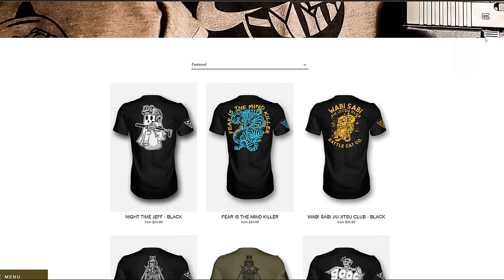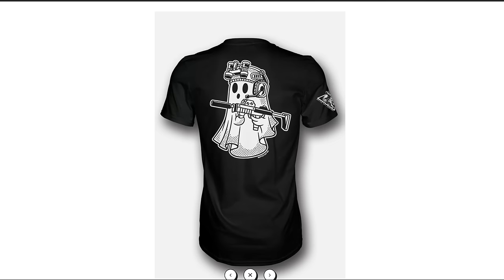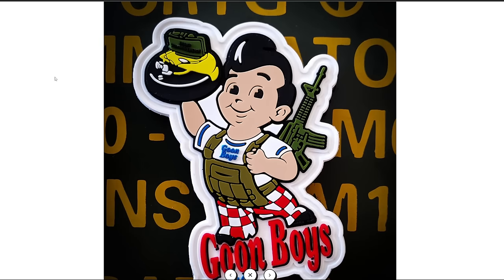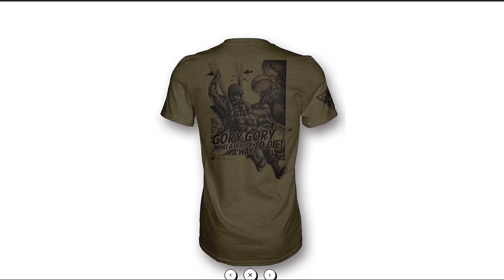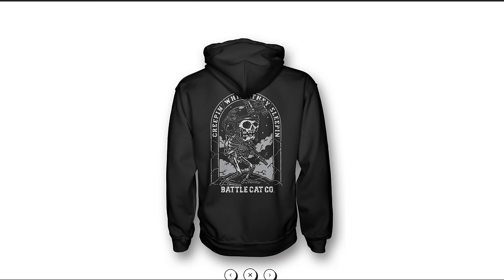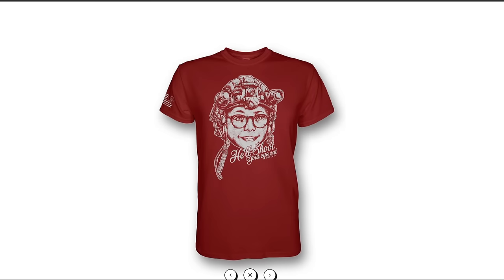Battle Cat Company. Looking for a 2A and veteran friendly apparel company with awesome t-shirts, patches, hats and stickers? Look no further than Battle Cat — they have an amazing assortment of awesome apparel, which you'll definitely find something that you like. Make sure you guys check them down in the description below, click the link and use code 1776 when you check out.